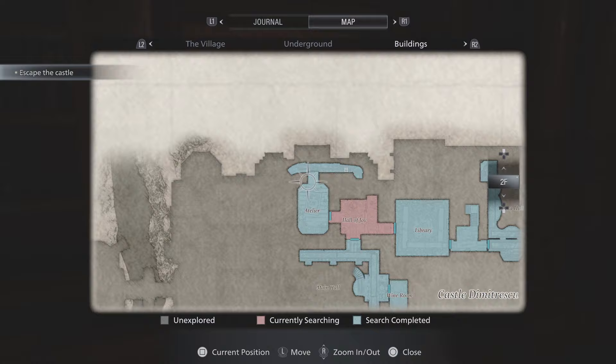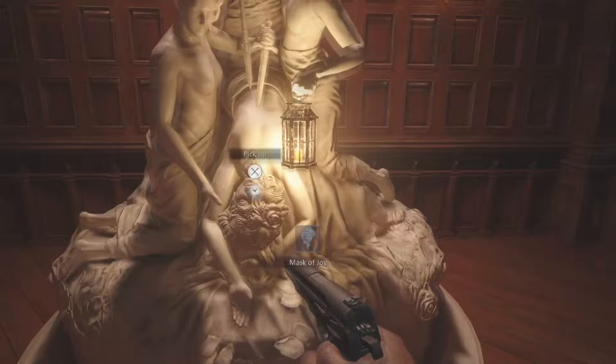At this point I'll say, if you haven't done the puzzle in the atelier room, then you're not quite ready to go and get all four masks. Let's start running after them. Just for reference, we're back at the top of the stairs.